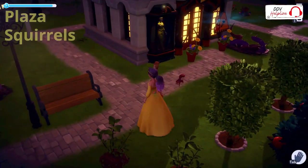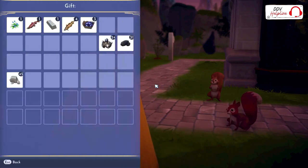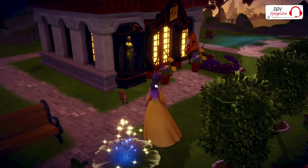In the plaza we have squirrels. You can just walk up to them and then you see the approach option. They love nuts and fruits. I have not yet unlocked the nuts, so I always give them fruits.